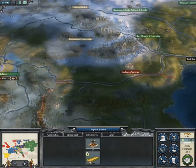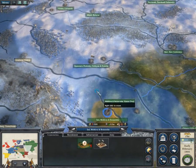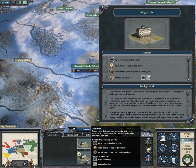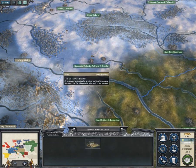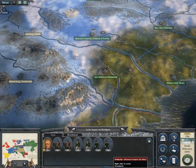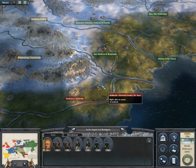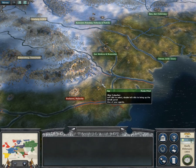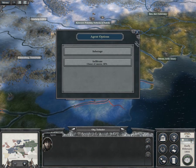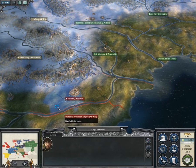Unlike in Rome Total War and Medieval Total War, where you could resupply and replenish your troops only in a town with barracks in it. You could buy the lost troops as if it was a new unit — you just came to the nearest barracks and bought the needed troops.